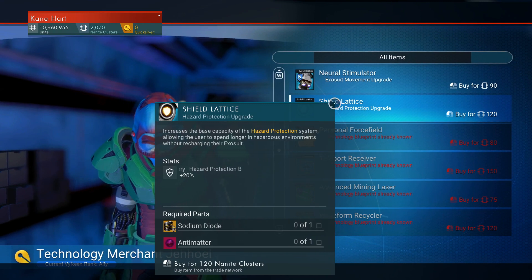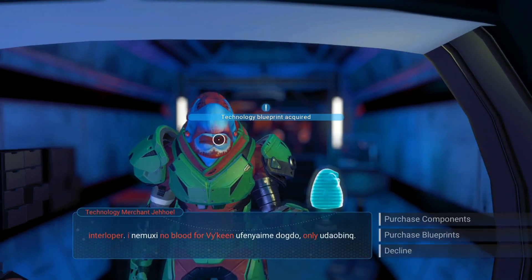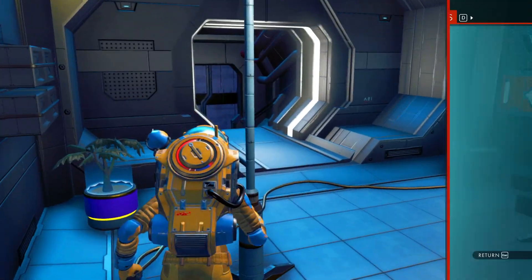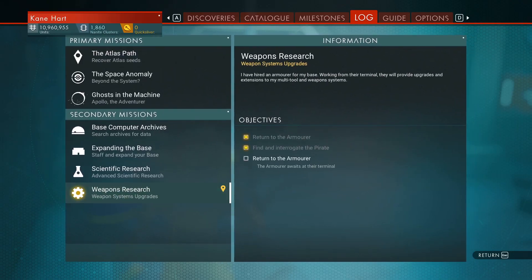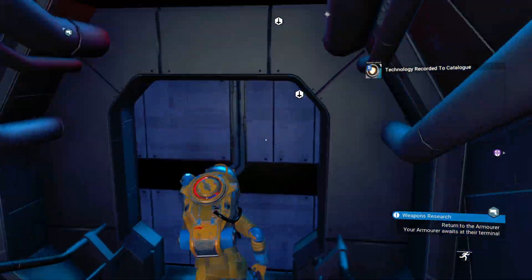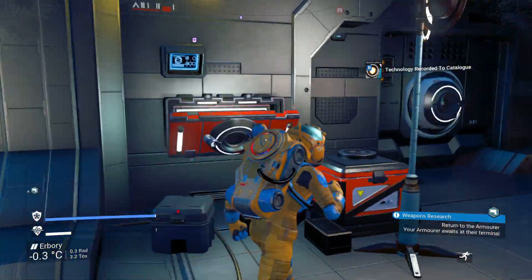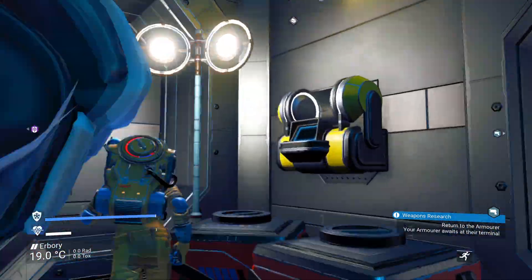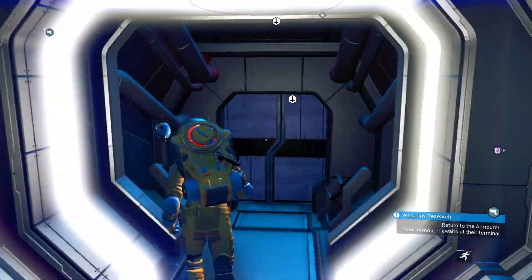Here's a technology merchant. I don't think these guys usually have too much interesting stuff, but let's check. You can purchase blueprints — we have nanites, of course. Some things are already known. I'll just buy those because then they're done. The only downside is you've got to go to the log and unpin this. We got the nanite thing — that's a weapon thing, I'm not going to touch that. We're kind of done here.